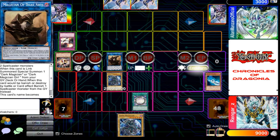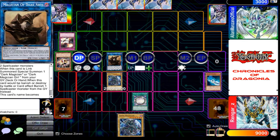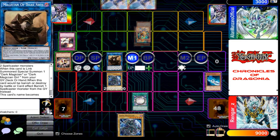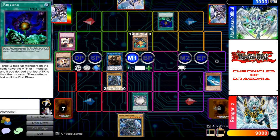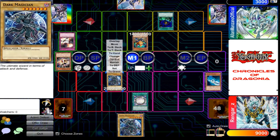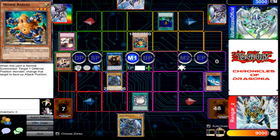Turn end. I draw. What are you gonna do now? I took my spell card known as Ryryoku. I'm gonna cut the attack of your Dark Magician, and my War Forces will gain attack equal to half of that monster's attack points.